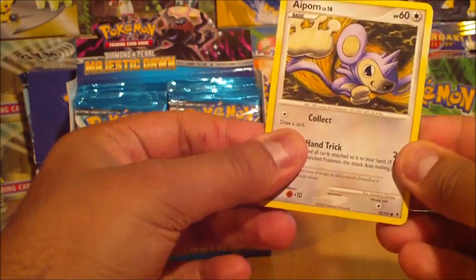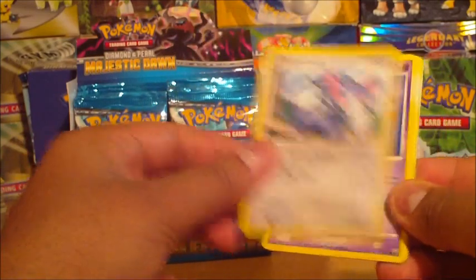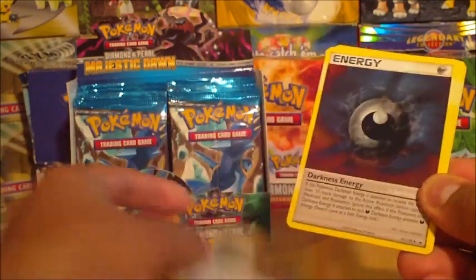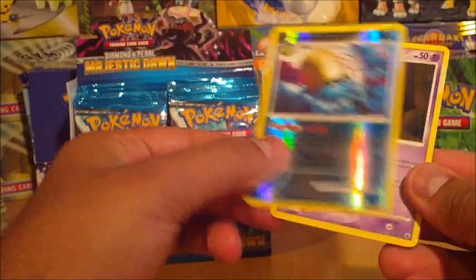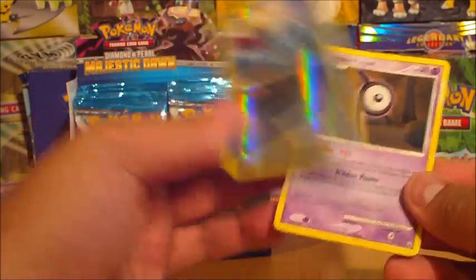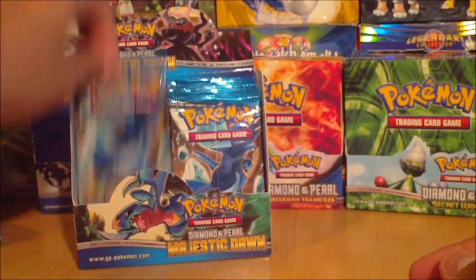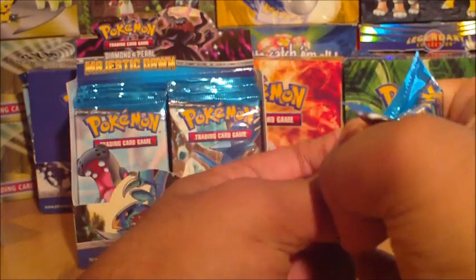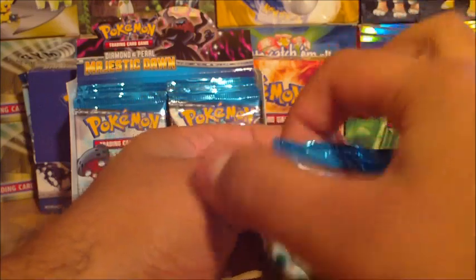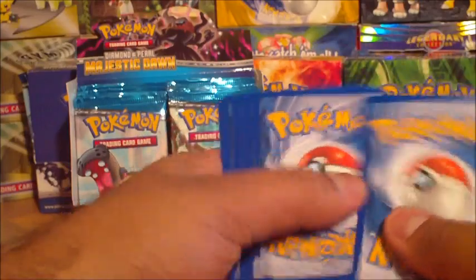Alright — Aipom, that is one wicked Aipom. Omanyte — love that card. Chimchar, Glameon, Chingling, Firo, Darkness Energy, Pachirisu. It's an Omanyte reverse — such a nice one — and an Unknown P. That was a bit underwhelming. I used to like Unown as a Pokemon, I still do, but as a card it kind of gets a bit boring. I think the only time they made an Unown a holo was in Neo Discovery, or one of those Neo sets. I think it was an Unown A, I can't remember which one.